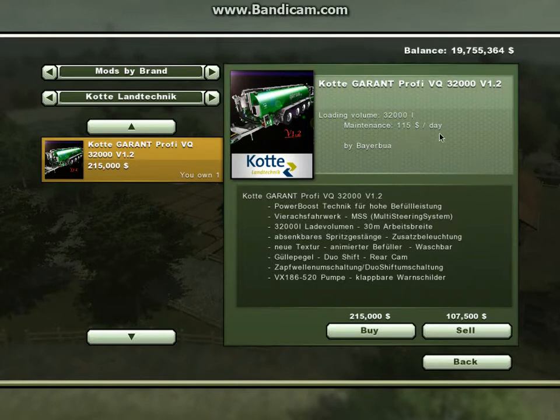It's $115 maintenance a day. It has power boost and an MSS multi-steering system. The boom size is 30 metres, Duoshift, and a VX186 stroke 52 pump — whatever that is; you technical folks out there probably know. The price is a staggering $215,000.